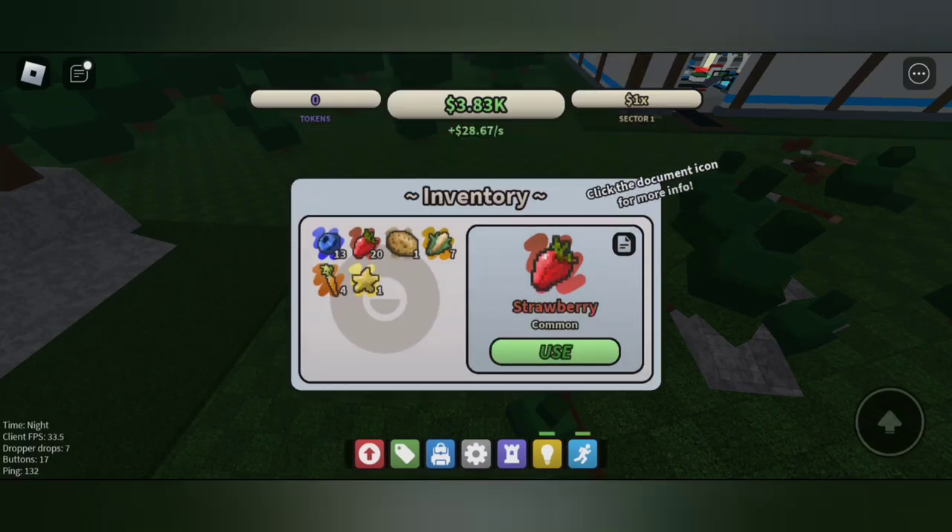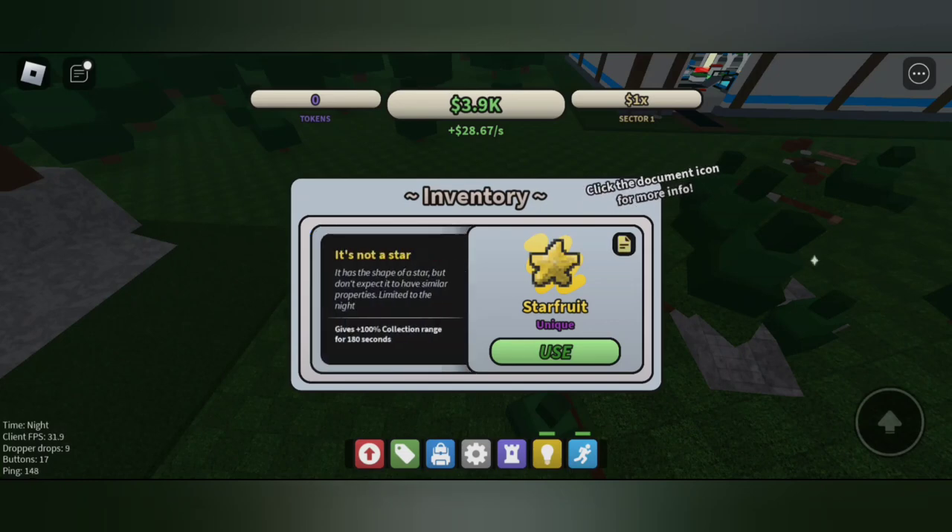Really cool — we have found the star fruit! Now let's see what it does. You can click on the document icon and see: 100% correction range for 180 seconds. Really cool! So that's how you can get the star fruit.